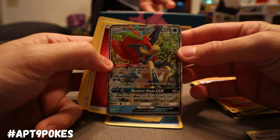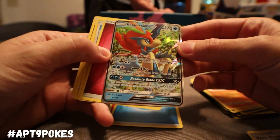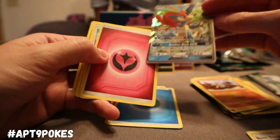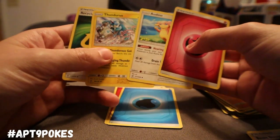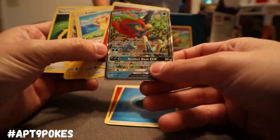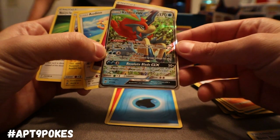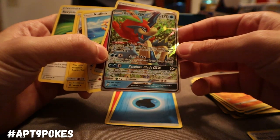The first GX on Cap's side — we got Keldeo GX! Pure Heart Ability: prevent all effects of attacks, including damage, done to this Pokemon by GX or EX Pokemon. So it's just immune to all that. And Resolute Blade GX does 50 damage for each of your opponent's benched Pokemon — possibly hitting for 250.